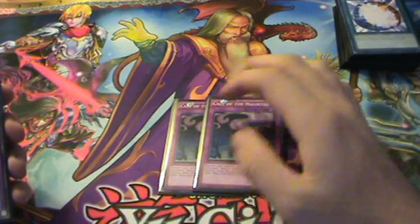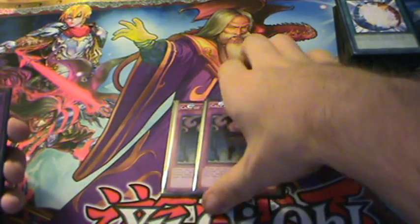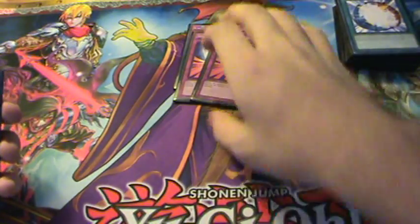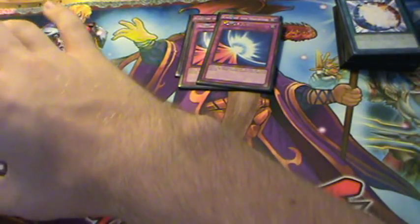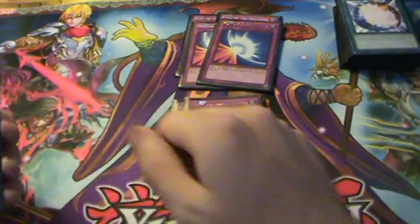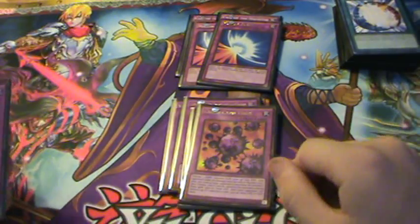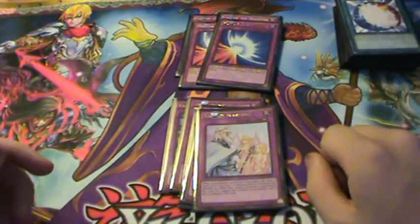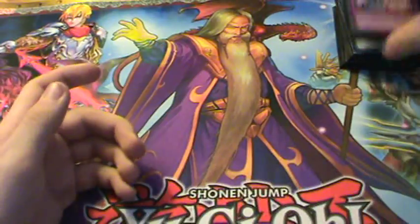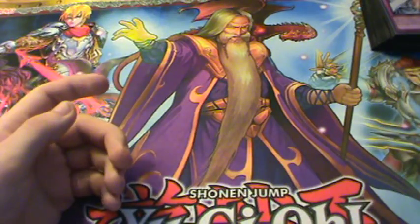For the traps: two Call of the Haunted — three is way too cloggy but two is really good for Shadow Mist. Two Mirror Force, which is pretty staple, and with Dark Law it's just awesome — Spell/Trap destruction on your opponent's side for days. For one-offs: one Vanity's Emptiness, one Compulsory Evacuation Device, one Bottomless Trap Hole, one Crush Card Virus since Jam is the target, and one Solemn Warning — I was thinking about taking it out but I was actually using it so I'm keeping it.